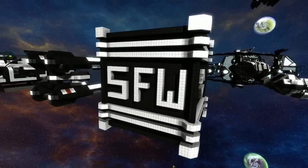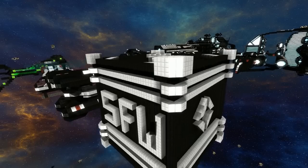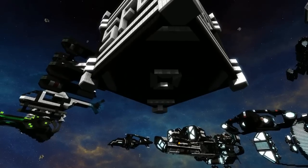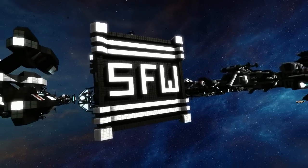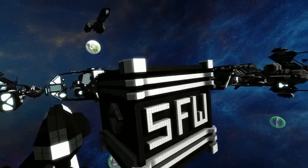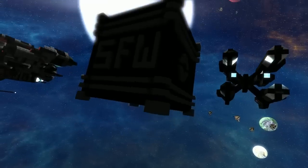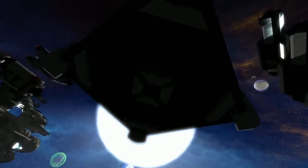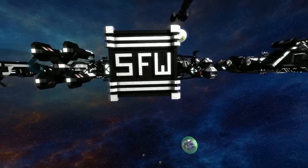The SFW Cube — again, an unoriginal name — is an advertisement cube based on the one on Saber's world. It has several modifications where it's been converted into a turret; this particular version is a ship, and believe it or not there is actually quite a bit of firepower in that little thing. It's made to be docked on a planetary base on an allied faction's home base.